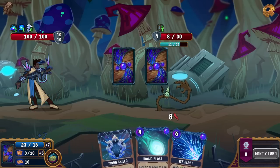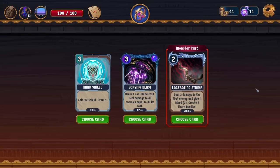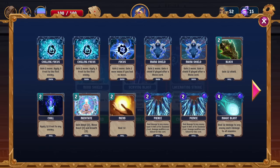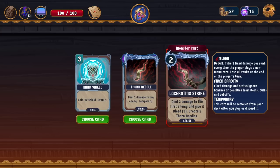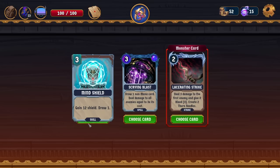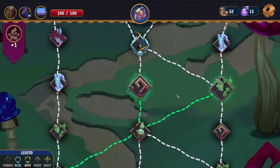That was a pretty dead draw but it was also a very safe draw. The 25 frost thing is really interesting — that's huge. 12 shield and then draw 1. That's not bad. Draw 1 non-mana card. Deal damage to all enemies equal to 3 times its cost. 3 damage to the first enemy and give it bleed 3. Create 2 thorn needles — don't know what those are. Do we have to add a card? I guess I could have skipped past it. We'll take a look.